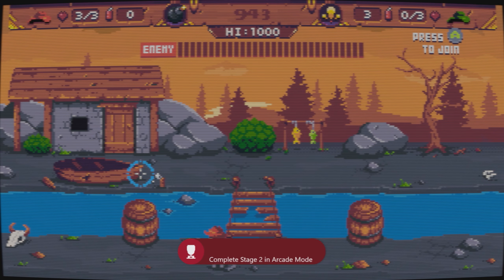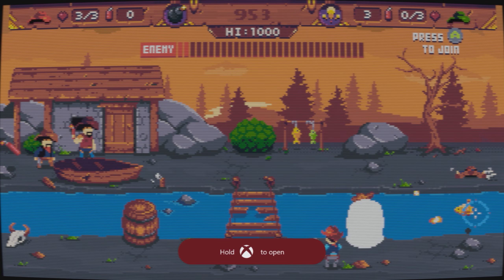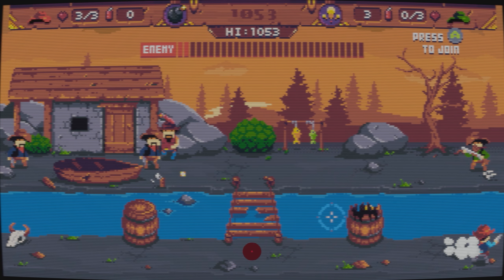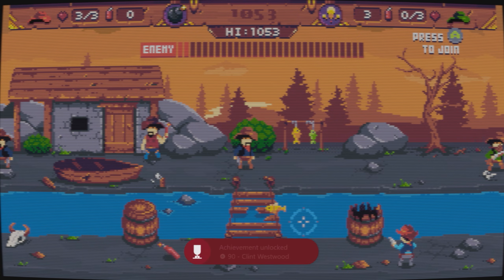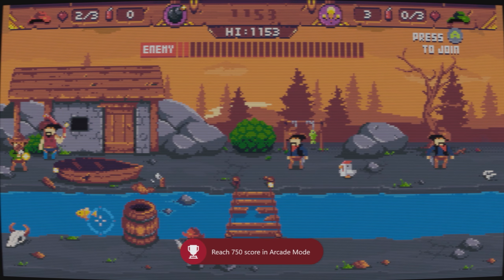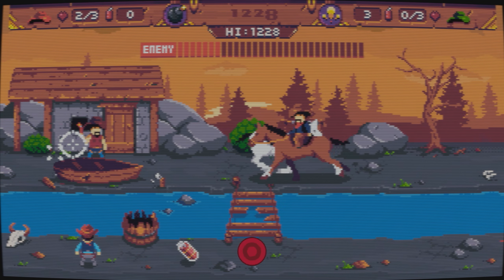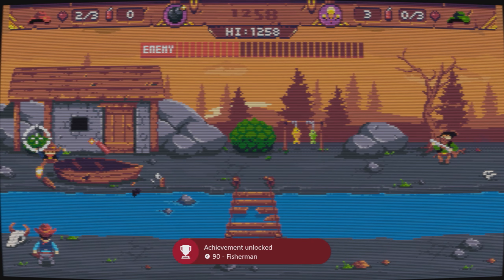As we move into stage three, we want to try and prioritise the goldfish that'll appear on the right hand side of the river. As it moves from right to left, just ensure that you get a few shots on it, and that should give you the Fisherman achievement. If for whatever reason you didn't quite get two shots on it the first time round, he will come round for a second lap about halfway through the level.